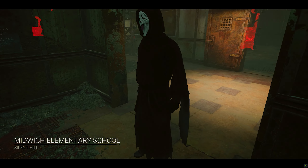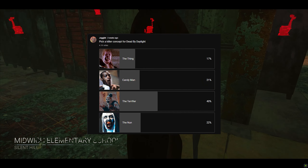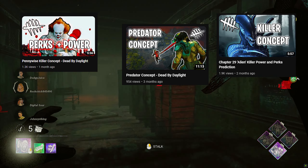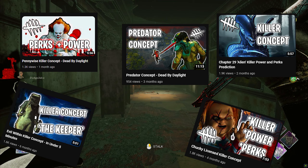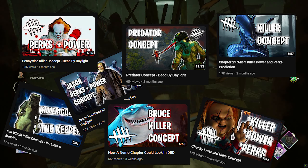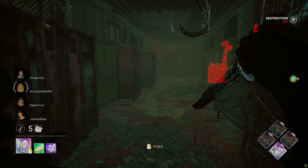Hello people, Juggler here. You all voted once again and so far I have concepts for the following: The Predator, Pennywise, Alien, Chucky, Evil Within twice, and even Bruce the Shark from Finding Nemo. Now we tackle Art the Clown from the Terrifier slasher films.